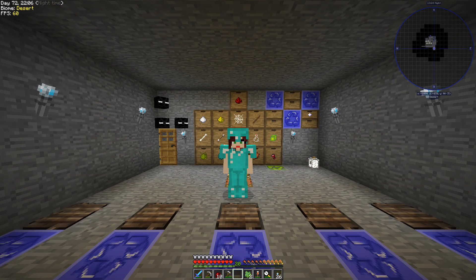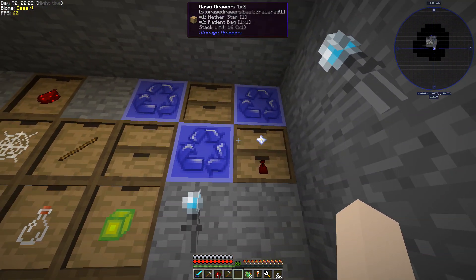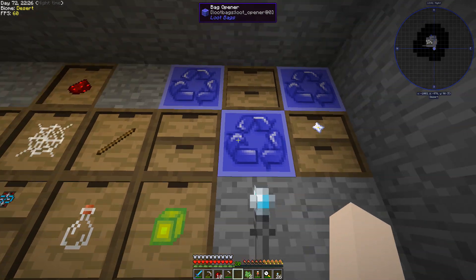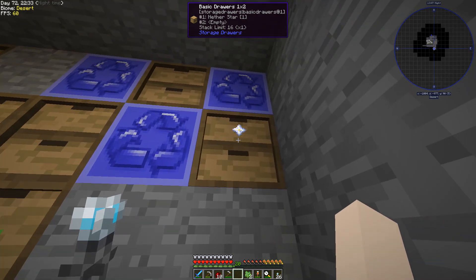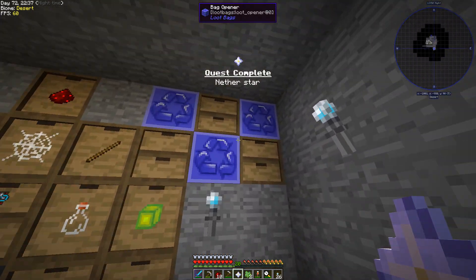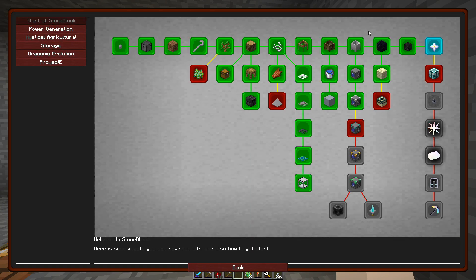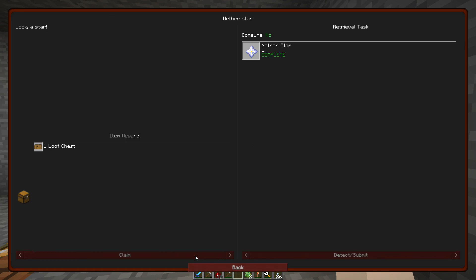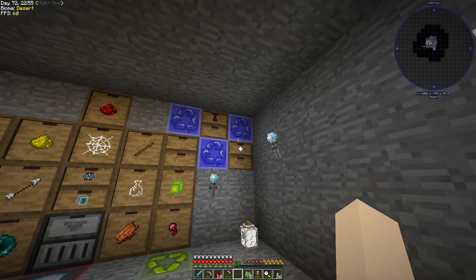Hey guys, Glad here and welcome back to a brand new episode of our epic modded series Stone Block. As you can see behind my character we have a nether star. We had drawers of patient bags feeding through these bag openers, going in a cycle, and slowly but surely we got our first nether star. I'm so excited — it's really low chance, like one in ten thousand. Can't believe we actually got one already!